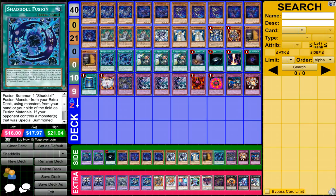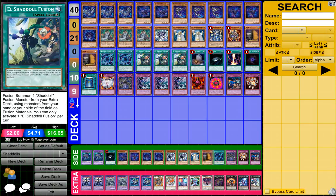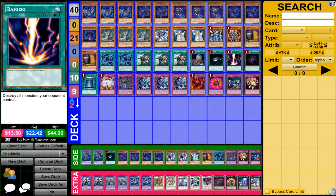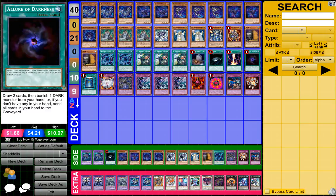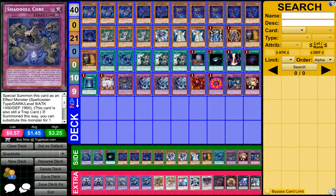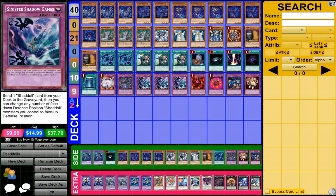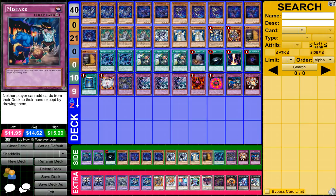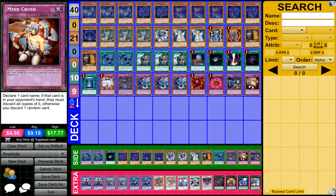2 Shadow Doll Fusions, 3 Ill Shadow Doll Fusions, 1 Foolish Burial, 1 Dark Hole, 1 Red Decay, 1 Allure of Darkness, 1 Book of the Moon, 1 Vanity's Emptiness, 1 Shadow of Core, 3 Sinister Shadow Doll Games, 1 Crush Card Virus, 1 Ring of Destruction, 1 Mistake, and 1 Crush Card.